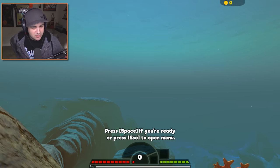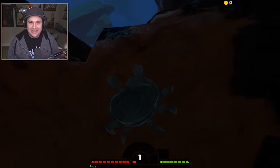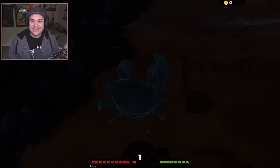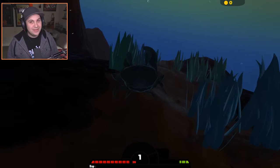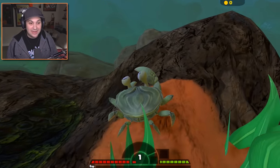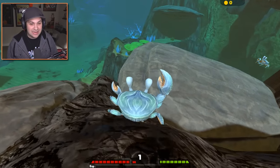Look at all the whale sharks who will vacuum me up in an instant. Let's avoid those guys. It spawns us right in front of them — that's awesome. Little Colossal Crab, what do they like to eat? Probably just starfish and sea urchin, I would think. But man, there's a lot of stuff around here that will eat us.